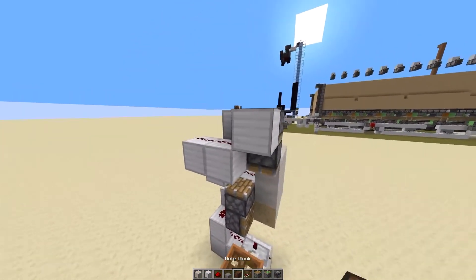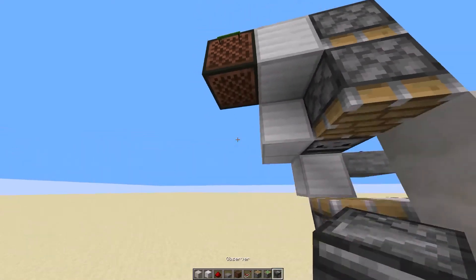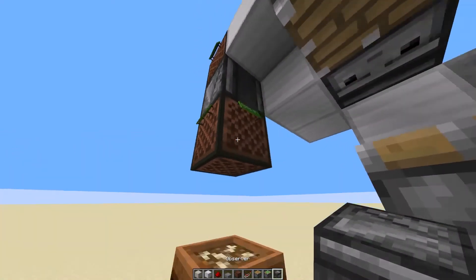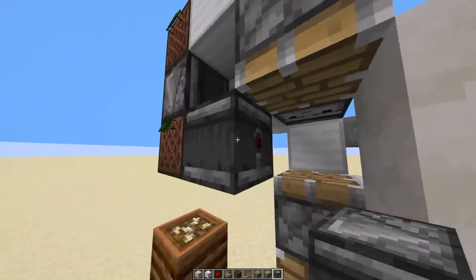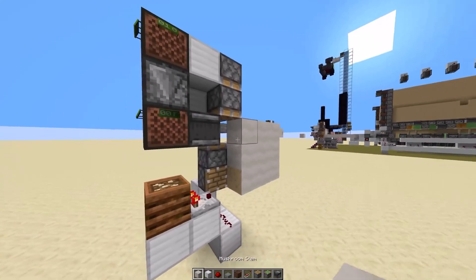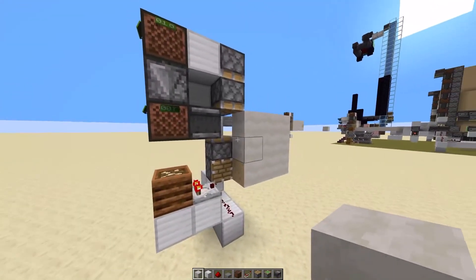Then put in some note blocks here and some observers in a little chain. Put the last observer facing over here to where this piston is going to get pushed. And that's it — that's your 3-to-1 block converter.